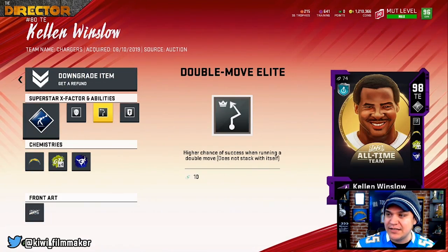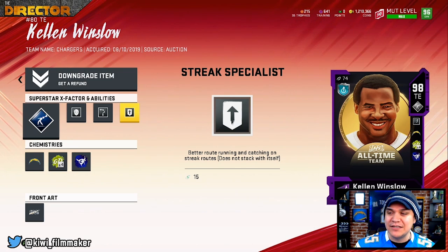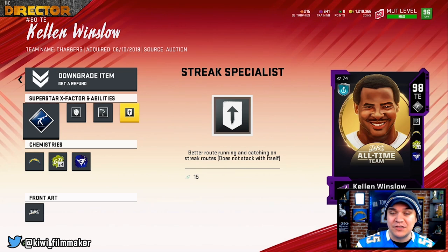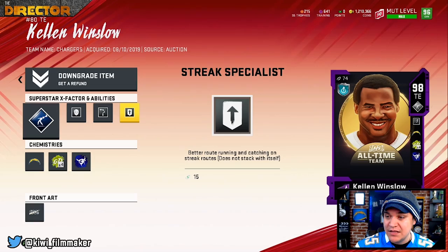Let's take a look at some of his X-Factor abilities. Moss — everybody knows why I have Moss. Matchup Nightmare is insane. If you remember my gameplay with the Chargers theme team, we went up against a George Kittle and we absolutely could not stop him — it was because of things like Matchup Nightmare. A big question to the chat: which quarterback hits their high-point passes most often? Drew Brees hits maybe every second or third — he's really inaccurate on high-point passes.